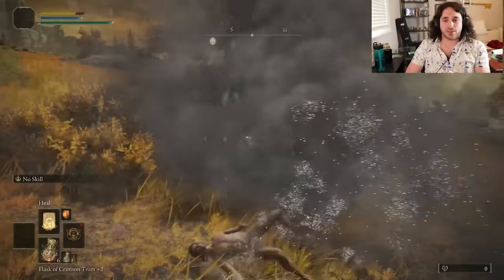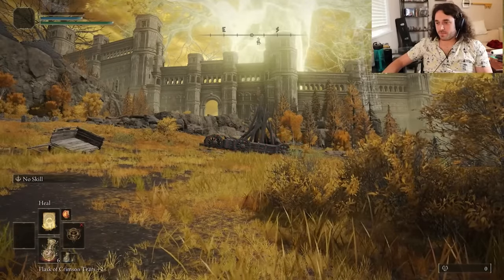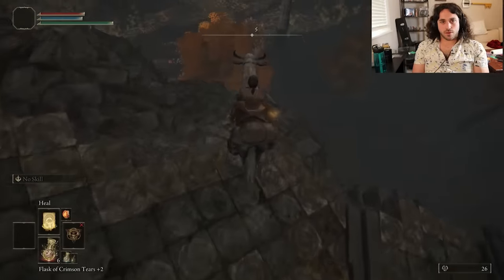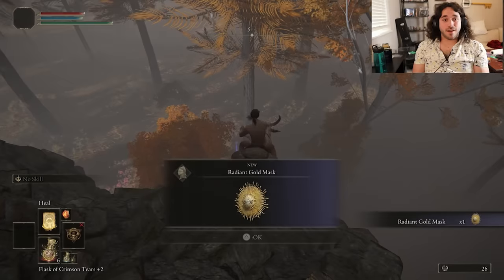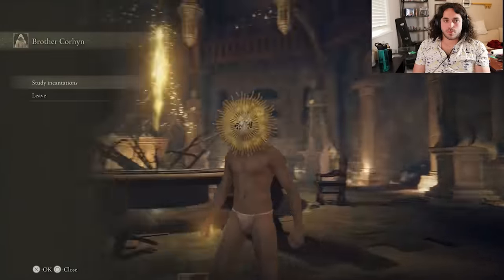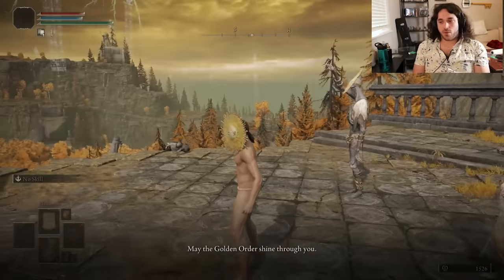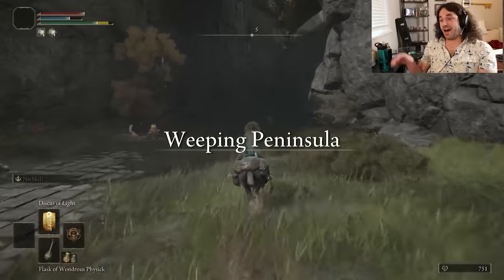Lots of important things in Altus — first the sacred tier, then the Golden Order seal. It scales with intelligence and faith and isn't the best to start off with, so we're starting off with it. It'll give the incantations we're using a 10% bump. Then the Golden Order Principia Prayer Book gives us Radagon's Rings of Light and Law of Regression. Say hi to Khorne, tell him to go to Altus, and that gives us the Dickus of Light — a spell with a 13 Intelligence requirement.